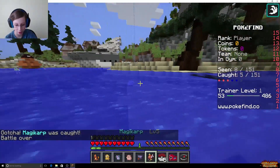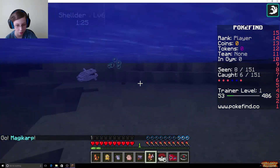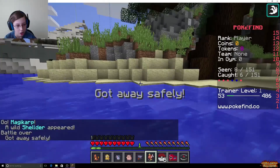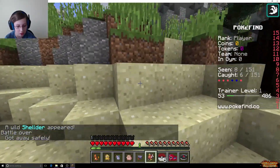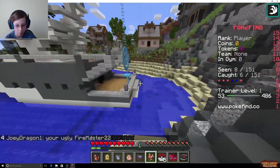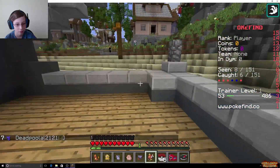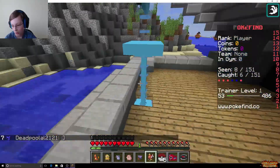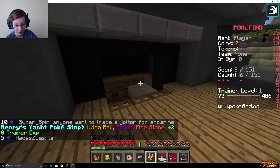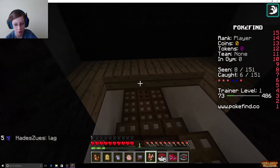Throw it out — throw our Magikarp. Okay, so let's go back to the land. We'll fight some — let's try to level up our Pokemon and see if we can evolve one. Find Aria Town. Come on. Ooh, Ultra Ball, Potion — a Fire Stone! Those are rare, I'm pretty sure. Yeah, those are really rare I think.